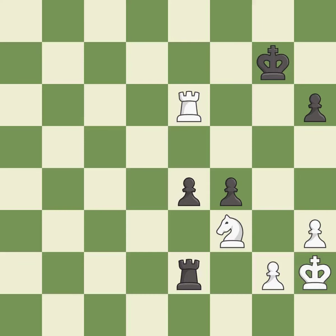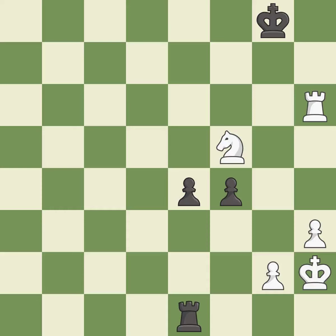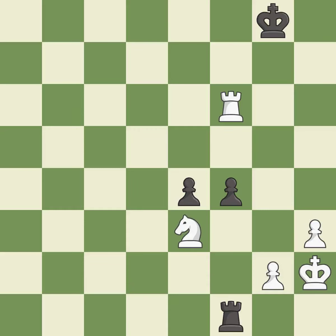The opposing knight is kicked by a pawn and must now move or be captured — it is best. This move puts the knight on a safer square — it is best. This move puts the rook on a safer square — it is best. This is the way to win a pawn — it is excellent. This evades the check from the knight — it is good. That pawn was free for the taking — it is best. This steps away from the checking rook — it is forced. One of the best moves, it is excellent. This is a fair move — it is good. That's not a mistake, but it's not the best move either — it is good.